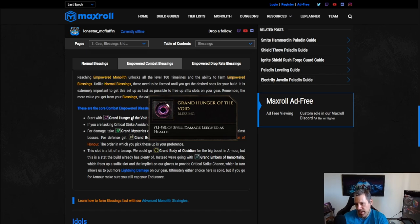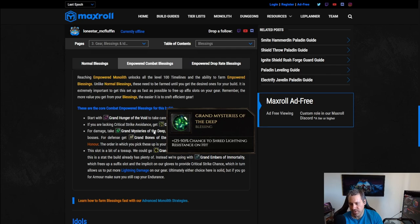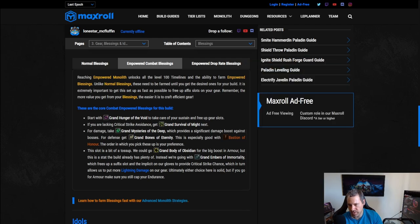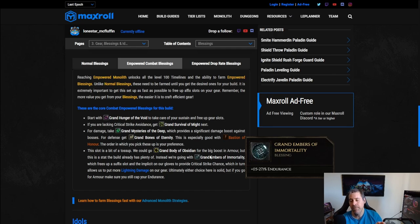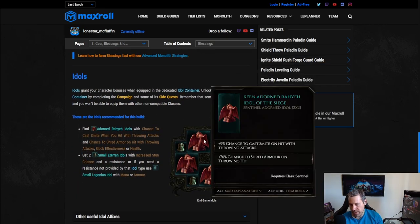For blessings: Grand Hunger of the Void is very important for spell leech — not as critical as for hammer throw since you get healing from Javelin, but you do want it eventually. Grand Survival of Might for crit avoidance. Grand Mystery of the Deep for shred lightning resist — this is better than the mana blessing if you have good gear. Block effectiveness is very important for Bastion of Honor. Grand Embers of Immortality for endurance rather than Grand Body of Obsidian, since we already get a ton of armor.